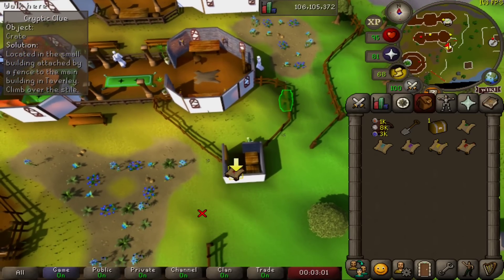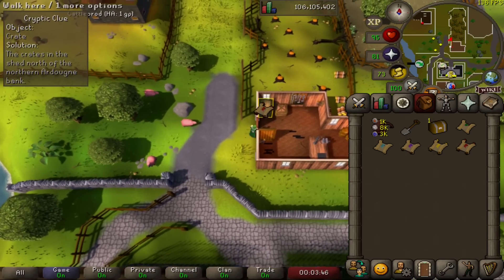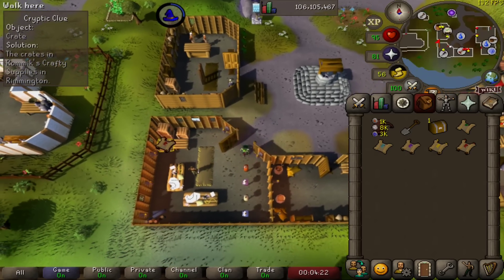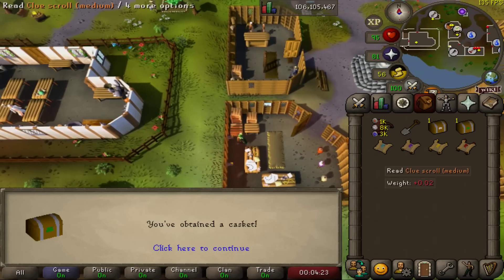Our easy clue begins in Taverley, followed by some crates north of Ardougne, and some boxes in the south of Varrock, with our casket in some crates in Romics Crafty Supplies in Rimmington.